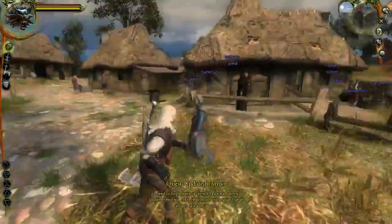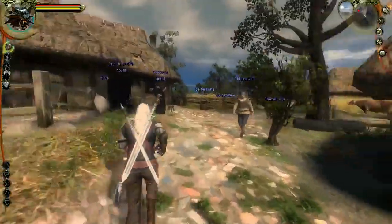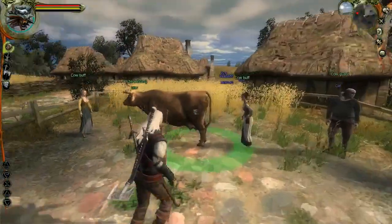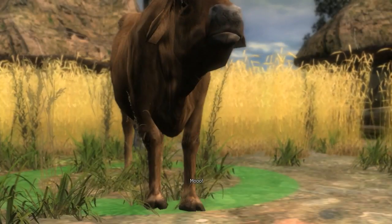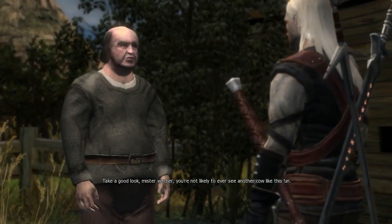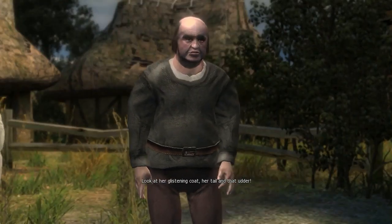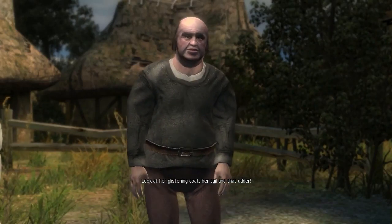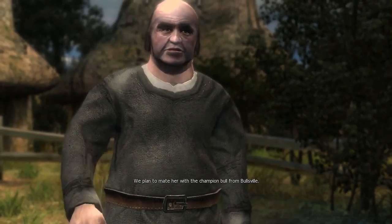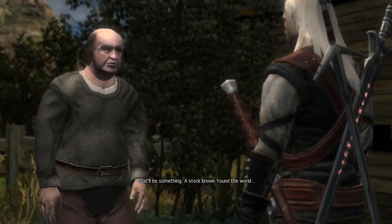Old peasant woman. Old peasant. Gnome-fashioned stuff. Part of the chief's house. Prize-winning cow. Cow buffs. Take a good look, Mr. Witcher. You're not likely to ever see another cow like this one. She is impressive — look at that glistening coat, her tail and that udder. We plan to mate it with a champion bull from Bullsville. There'll be something — a stock known round the world. No doubt.